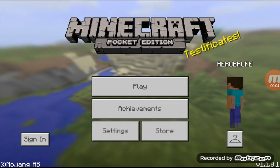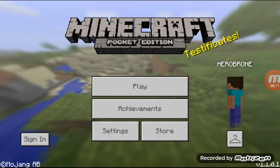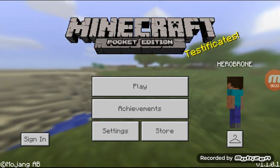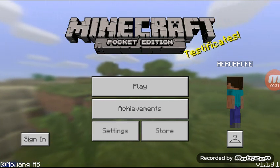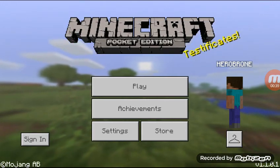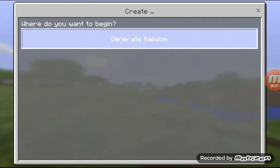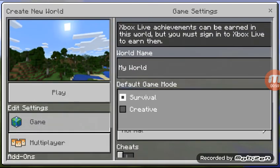Hi guys, welcome back to my new channel. In this video I'm going to show you the new update of Minecraft Pocket Edition. This update is from May 9th, 2017 — it was released on that day, and today is May 10th. This is the new update of Minecraft PE, version 1.1.0.1, and there is so much new in this version.